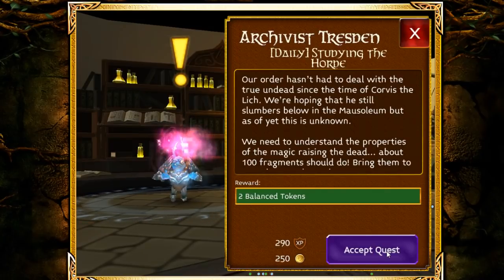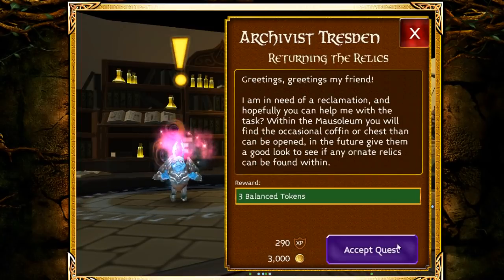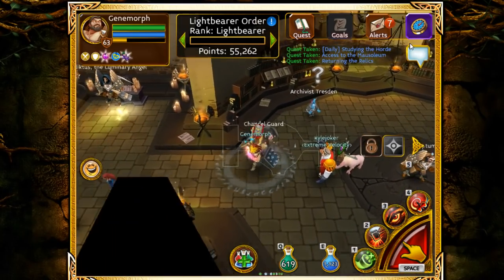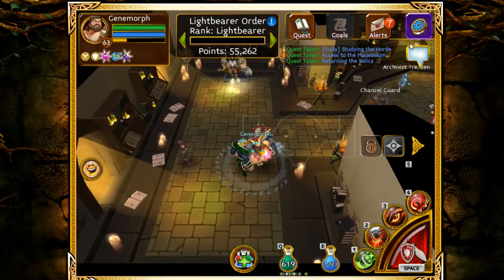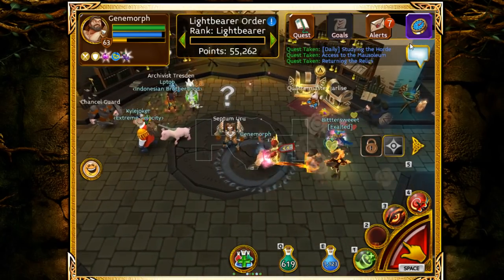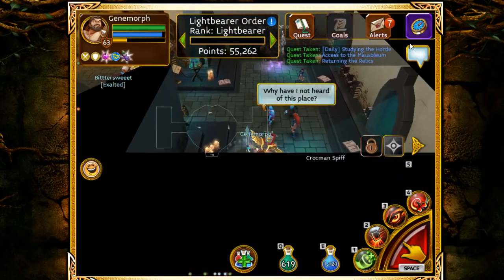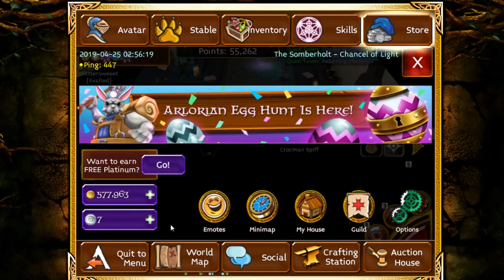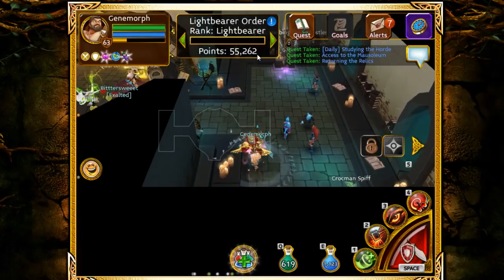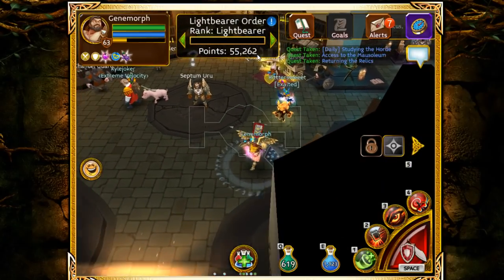Achievement earned: Studying the Horde. I'm getting lots of new quests, which I'm probably not going to do — there are so many. This is supposed to take ages normally, but because I've got those tokens I don't really have to. I've unlocked the area so I don't need to go there.